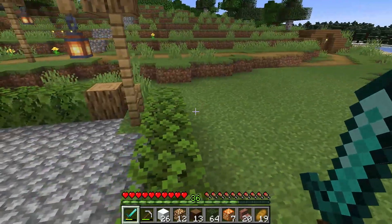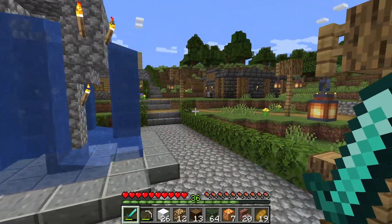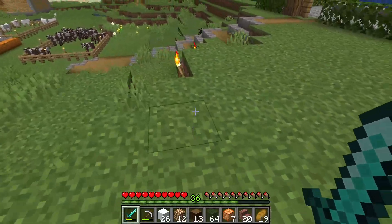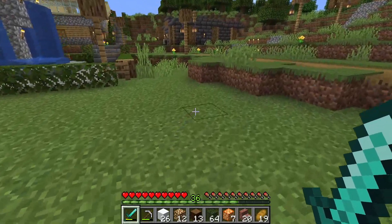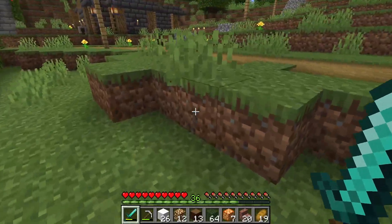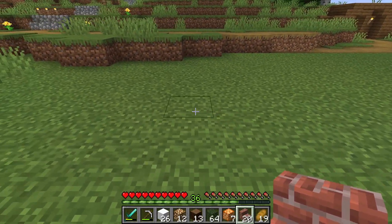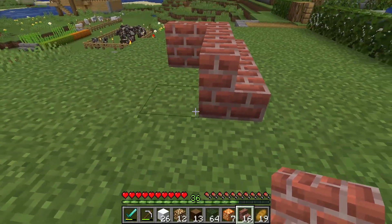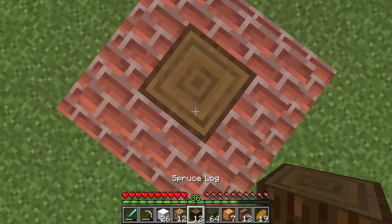Ideally I was going to do it in the town square but there's not a whole lot of room. Maybe we'll spruce it up and decorate it a little bit later, but for now I feel like just off to the side here there's a good little spot for it — on top of our enderman friend. Maybe it'll help him get in the festive spirit as well. So what we're going to do is make a little plinth area like that and then we'll put some spruce down.